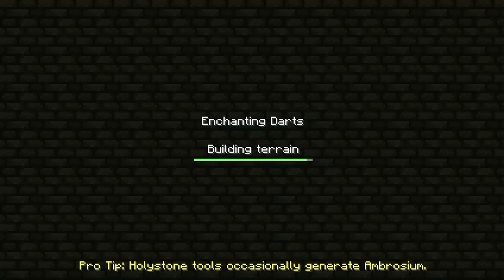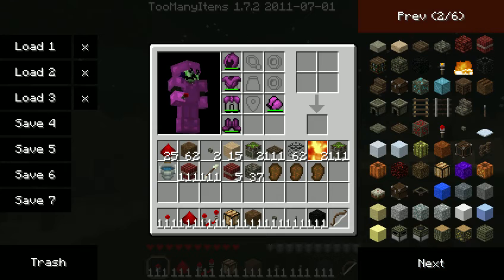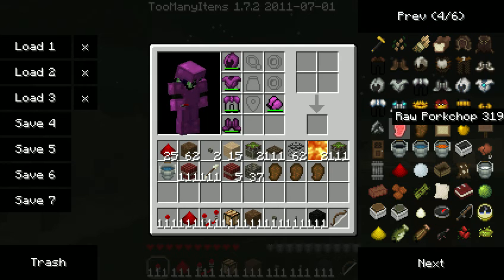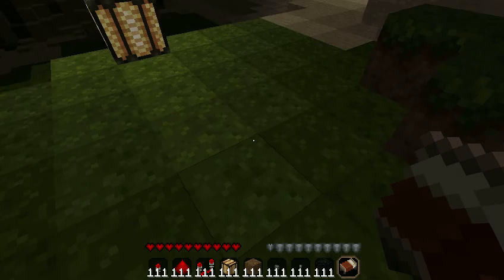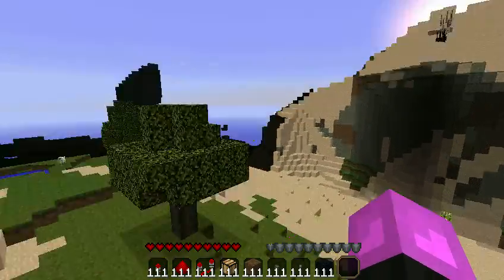It's nighttime, so I need to spawn a bed. I don't know where the beds are — I just got Too Many Items pretty recently, so I'm not too familiar with where everything is. I basically spawned a bunch of stuff that could be useful, and redstone here — infinite of them. There's lava, but that's not really what I'm looking for here.